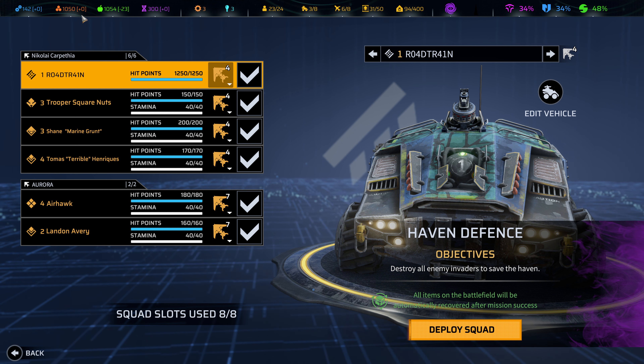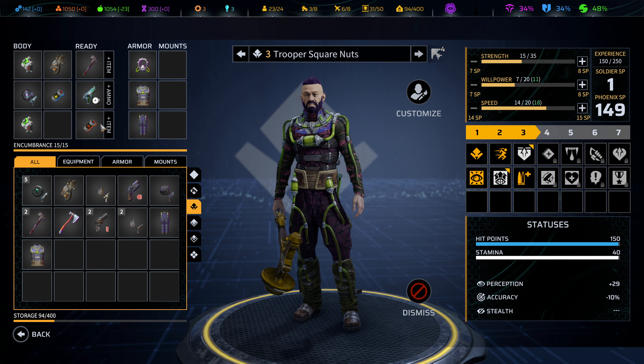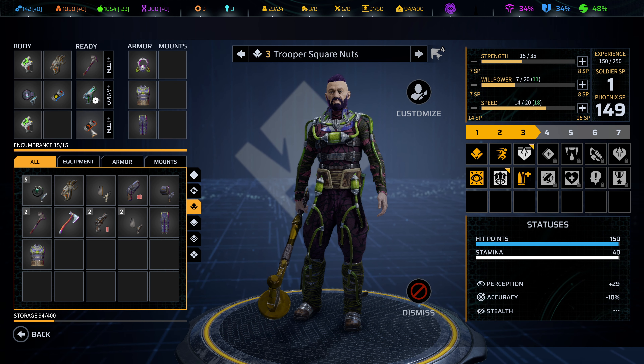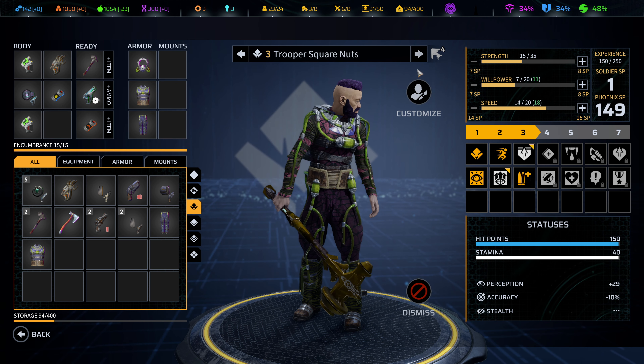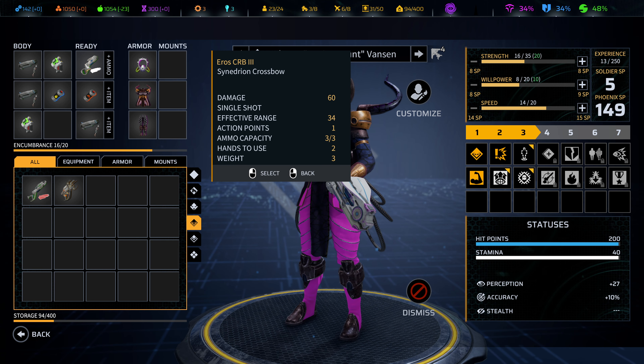Now that we have a little of this, maybe after this mission we can pop somebody over to the Chaos Marketplace to see if they have anything to spend some materials on that can help buff us up weapon-wise or vehicle-wise. Let's get back in here, take a look at our individuals, make sure there's no SP. Nope, we're fully laden here. I'm going to keep the grenade in your hand. Trooper Square Nuts. Shane Marine Grunt Vanson — we're getting you some stuff built, that's the good news.